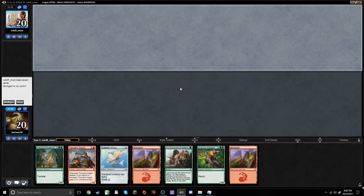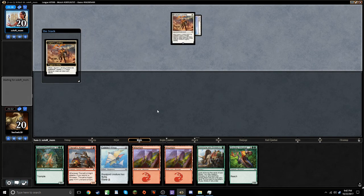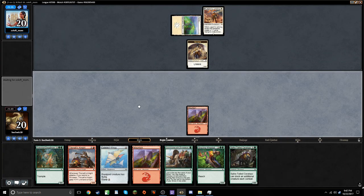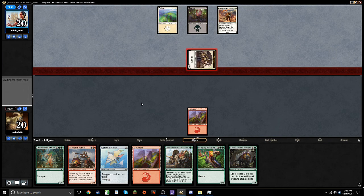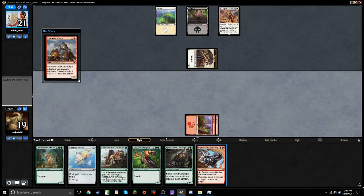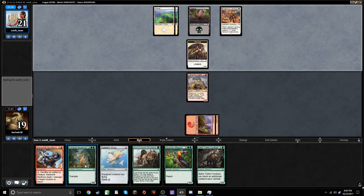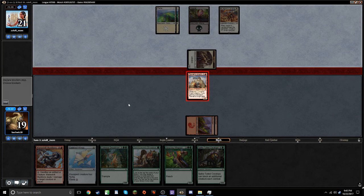Hand is sorely lacking in the green mana department and we sided out a forest, but I'm a greedy man — I'm going to keep. Legion's Landing, good start. Hmm, that would have been a forest, so maybe that was not the best, but can't be too results-oriented. This isn't suspicious at all. I'm interested in attacking, because if you have a trick I want to get it out of your hand. Skullduggery — that's fine.